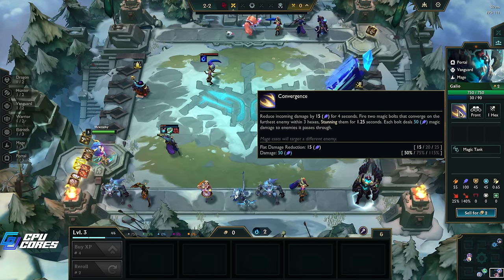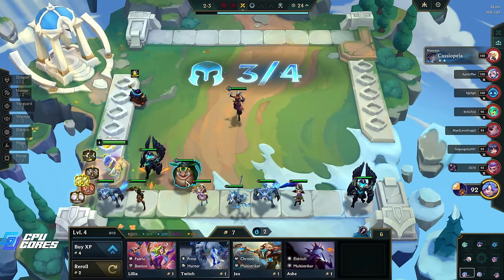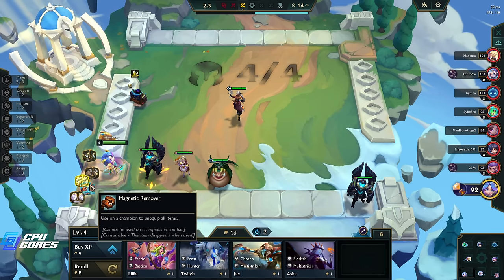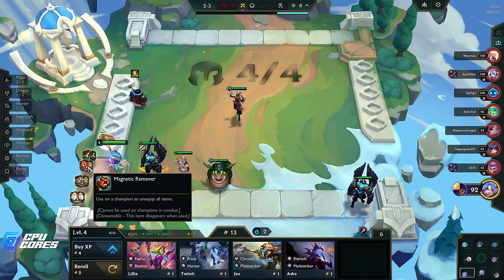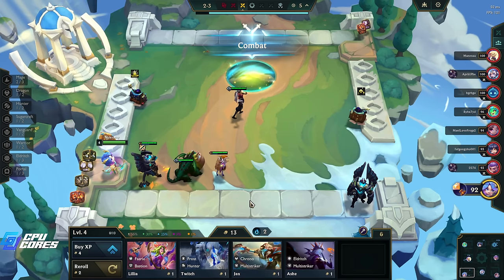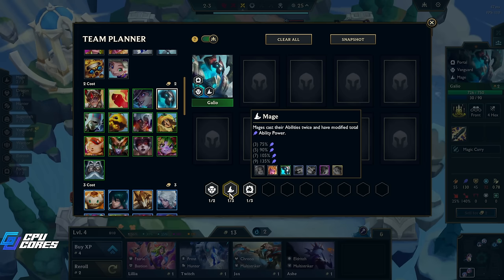We'll do a coin flip, why not. Let's put the mage in - we need three mages though, that's the problem. Let's sell all this stuff we're not using. I don't think it's Runaan's and I don't think it's Quicksilver. We do have a magnetic remover if we need it. What we really need is a tank though. Let's build our team - we'll put the Galio at the front.